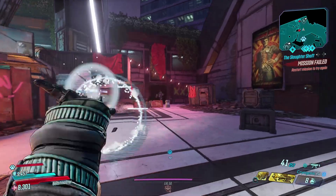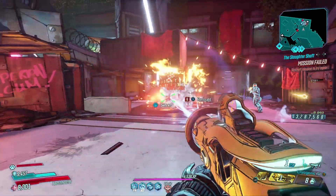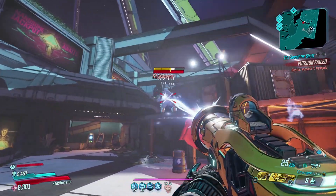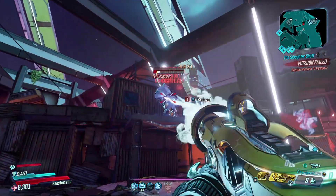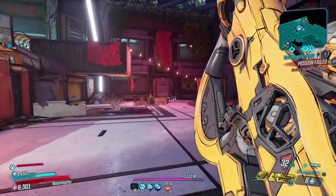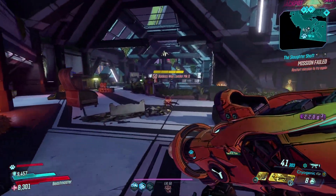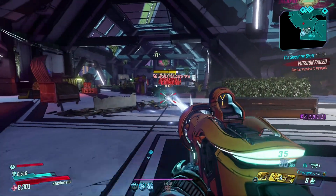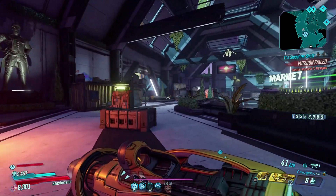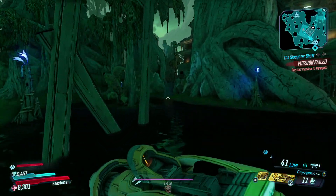Let's try it on this guy right here. We had a cryo barrel there, so that helps — easy peasy, that guy's dead. I have noticed that if you do a pulse and then go back to shooting immediately and the laser doesn't really break, you'll notice that you can't do the pulsing as much. It seems like you have to disconnect it completely in order to keep abusing that pulse of the splash damage.